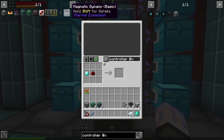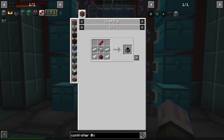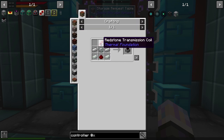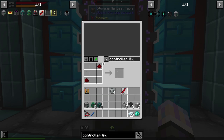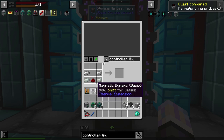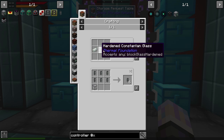The power generation we're going to use is the dynamos — the magmatic dynamos. They take lava and make power. We're going to set up four of these and see how much power we can get. I think we should get close to a thousand. We're also going to need some hardened glass and a servo.